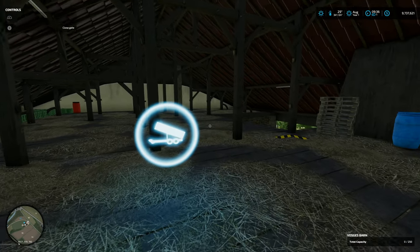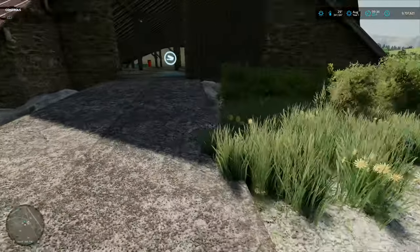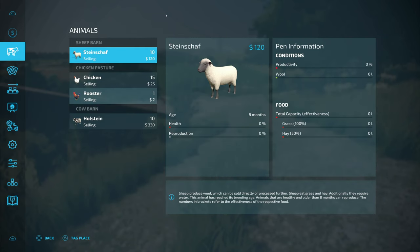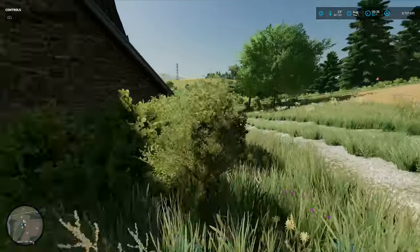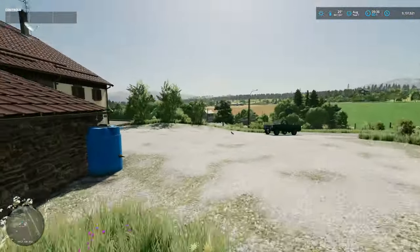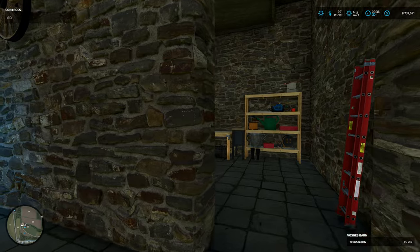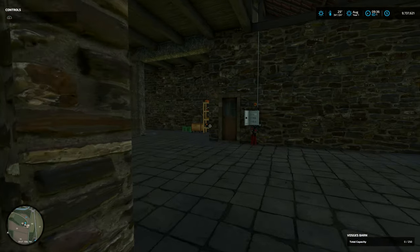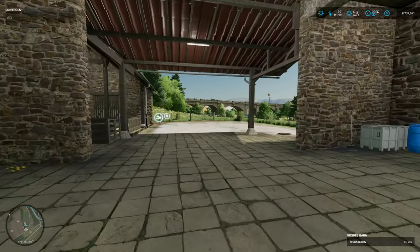Opening the gate, there's another tip point here for what I assume is straw or grass. Popping into the animal menu for the sheep - so grass, that's probably where we tip our grass. I can only assume that's where we get our wool from too. Another beautifully detailed little workshop shed area here with the light switches. Absolutely gorgeous - it really is.